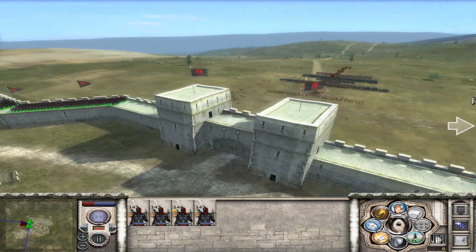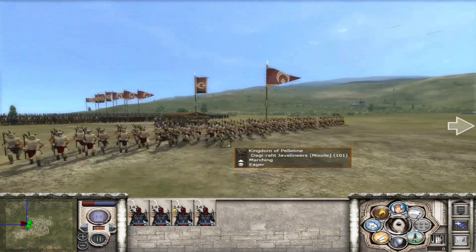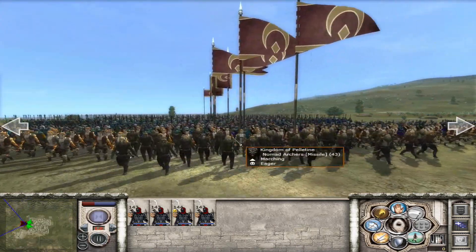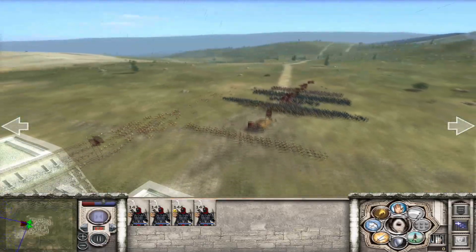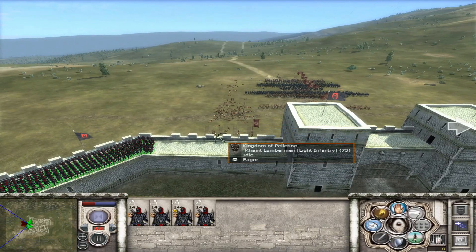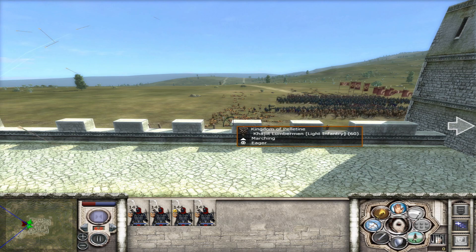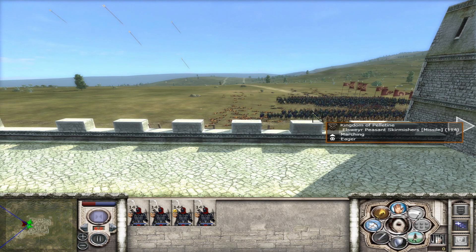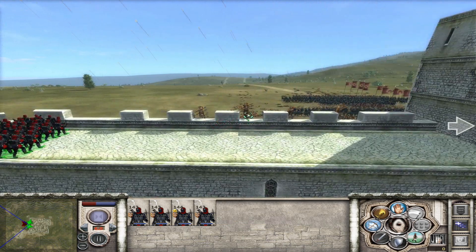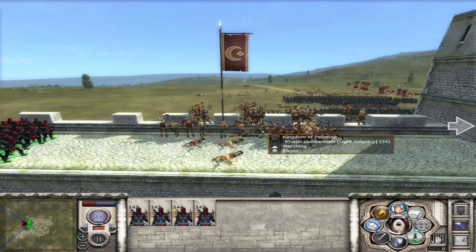We're off to a decent start. They've already lost 7% of their guys. These are just some Khajiit lumbermen right here, some javelins. I'm hoping the ram maybe burns — if the ram burned, we have a much better chance. 22% are already dead. Come on, break you stupid peasant cats.